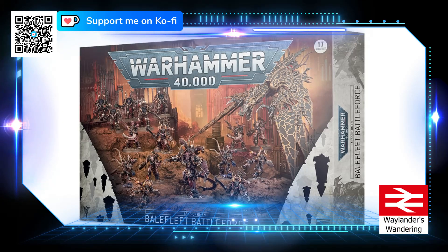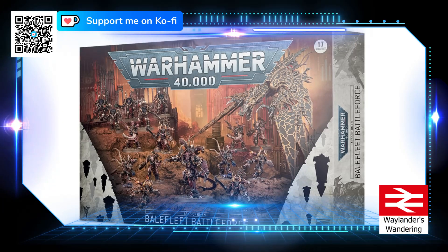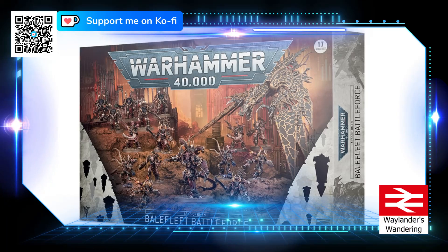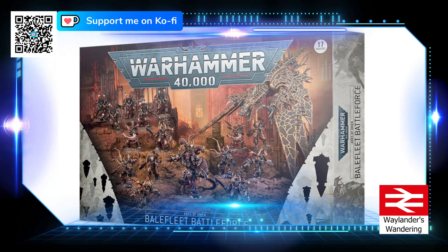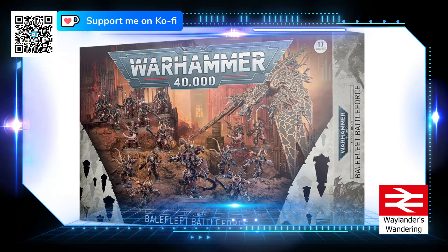We have the Balefleet Battleforce — try saying that three times fast! While Angron's forces sweep across the galaxy, the rest of the Traitor Astartes aren't just sitting on their butts, so the Balefleets continue their search for Abaddon's mysterious relics. This box contains 10 Possessed, 5 Chaos Terminators, a Helldrake, and the new Demon Prince — all fully capable of making mincemeat out of anything that stands in front of them.